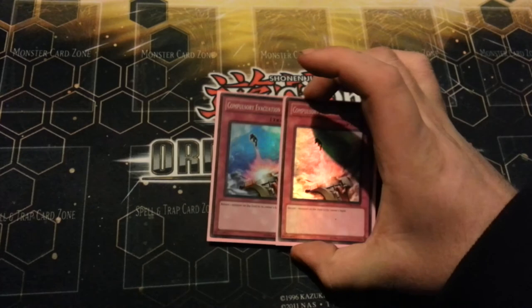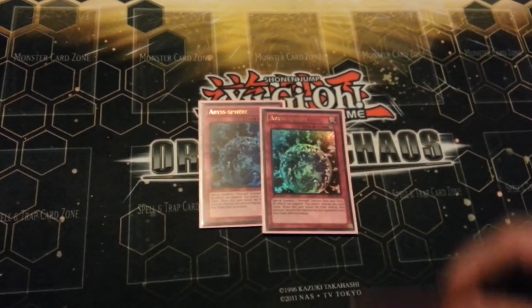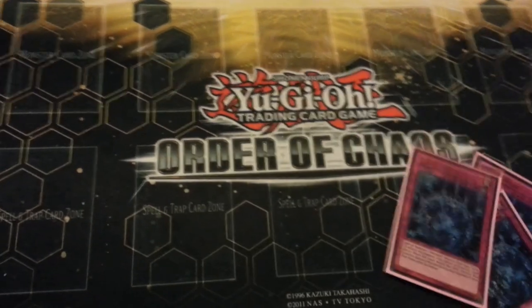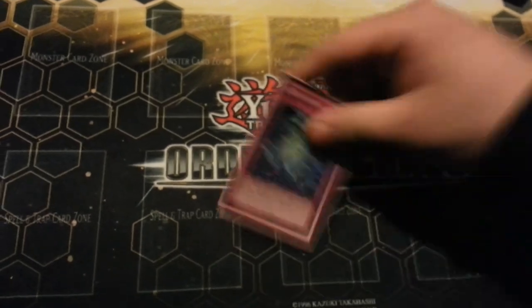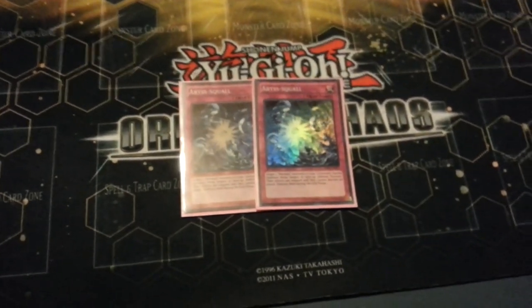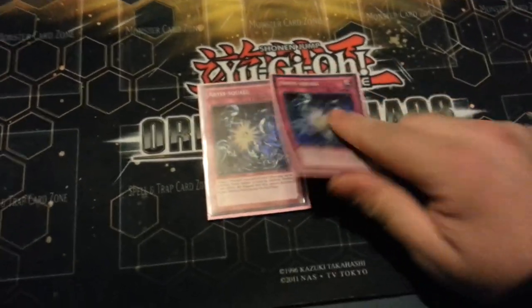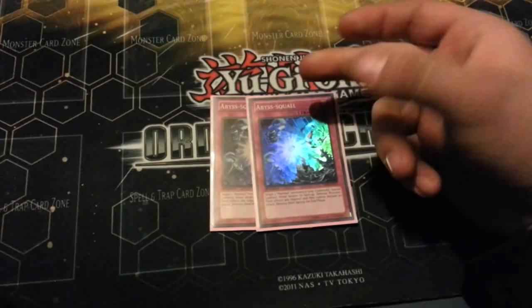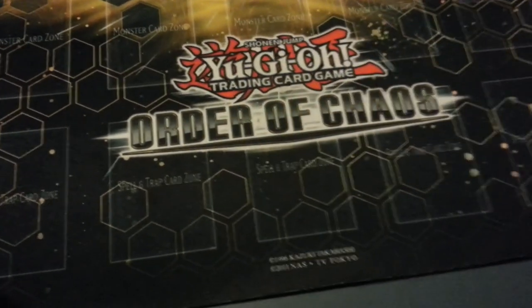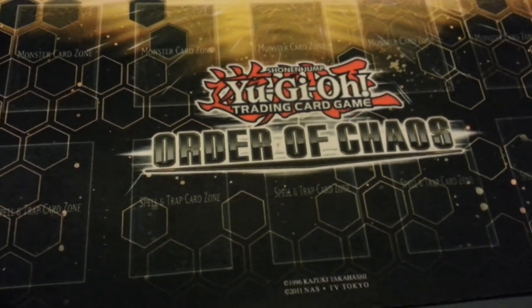The trap lineup is pretty simple — double Compulsory Evacuation Device, triple Abyss-sphere, and double Abyss-squall. Abyss-squall was great; I won so many games with it — just being able to bring everything back. It's an instant XYZ monster plus whatever Lindy summons. It's great. So that's the deck — it ends up at 40 cards.